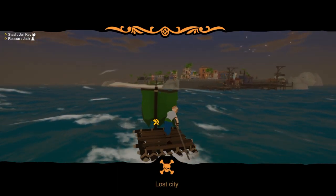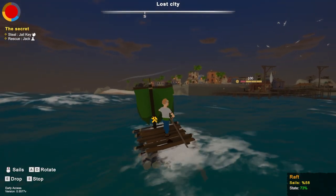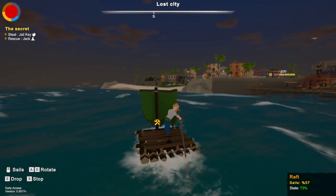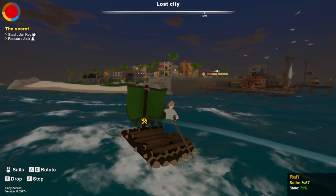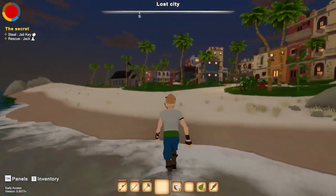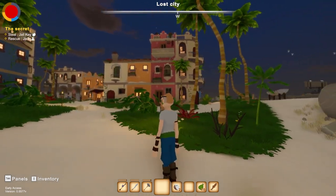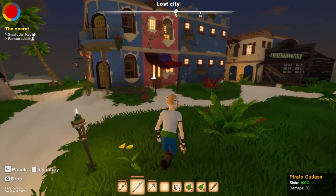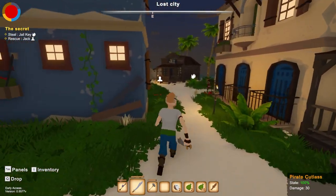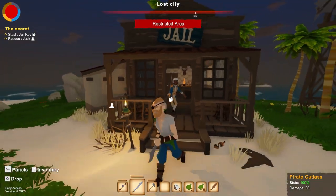Looks like we have discovered the lost city. We better find a ship very quickly, because if we're gonna go rescue somebody, I don't think they want to stay on the little piece of wood we have here. I think we need something proper. We're just gonna ram it into the shore. So here we are in the lost city. I don't know what I'm supposed to do — there's a jail key somewhere. Oh, this is definitely the jail — it says jail right there.